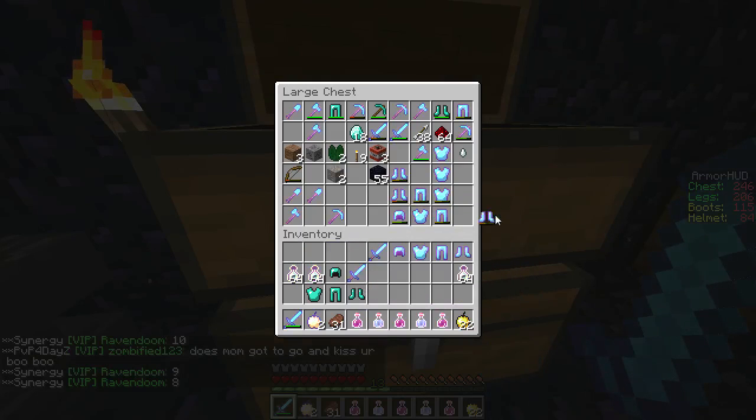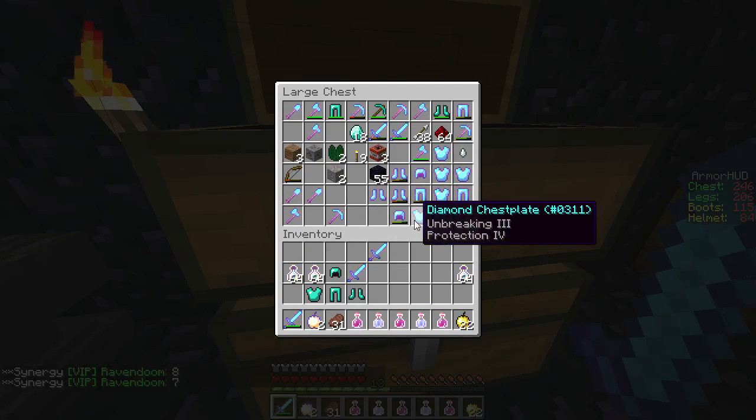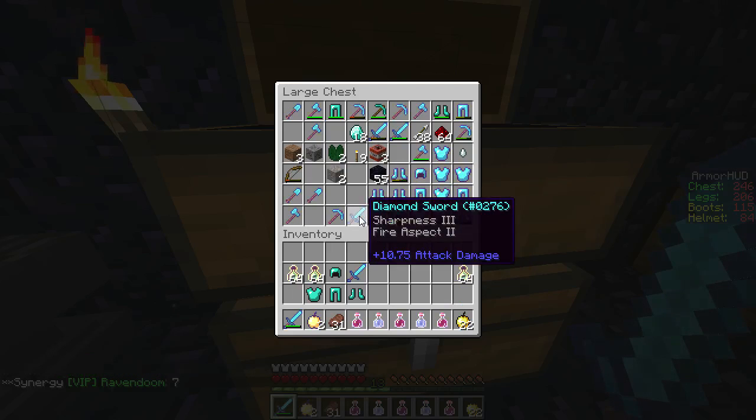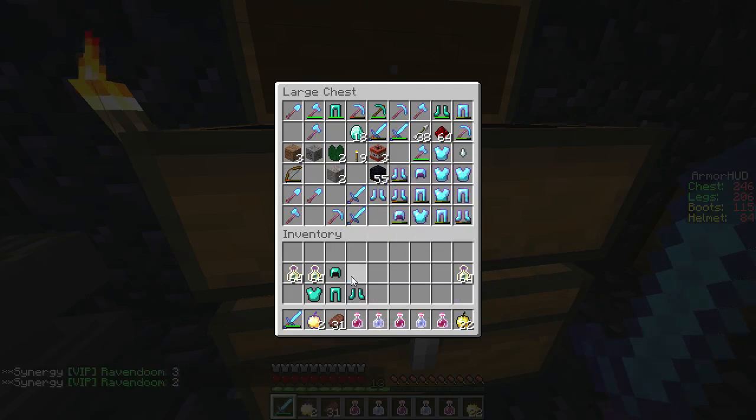I'll put this stuff back. That's just a useless set - it's my YouTuber kit. What I'll do is combine two YouTuber kits and it makes Prot 4 Unbreaking 3, but for right now I don't really need to use that.